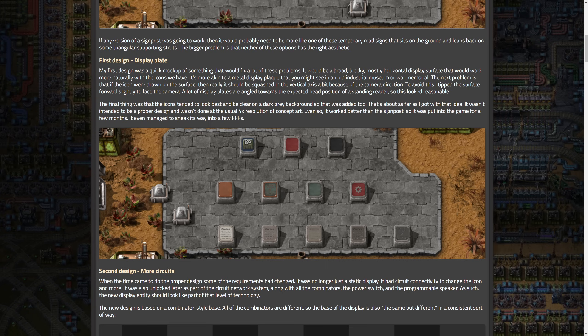The final thing was that icons tended to look best and be clearest on a dark gray background, so that was added. It wasn't intended to be a proper design and wasn't done at the usual four-times resolution of concept art. Even so, it worked better than the signpost.